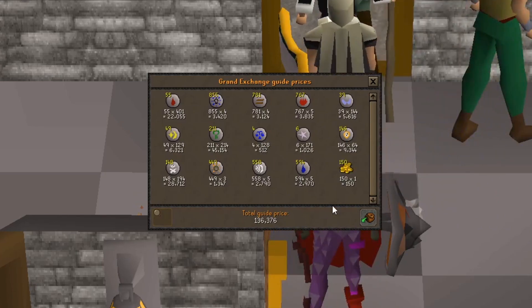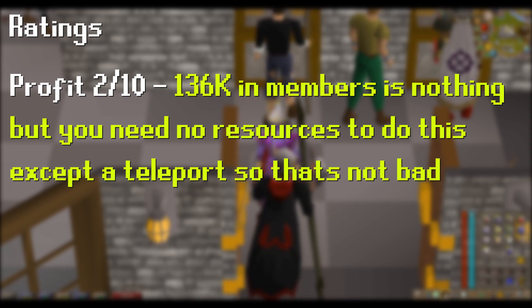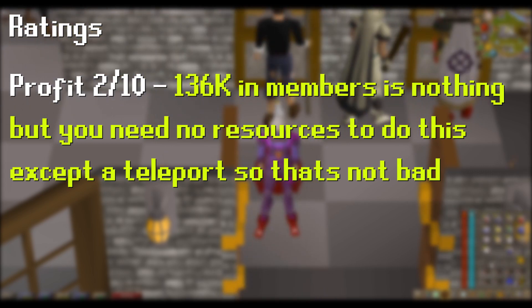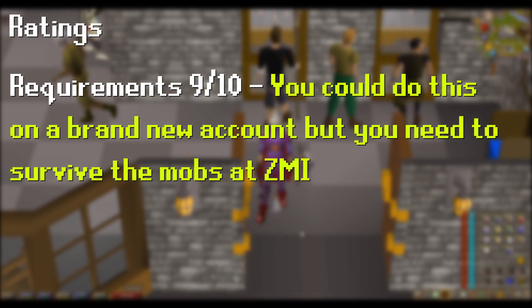For the profit rating I'm giving it a 2 out of 10 because 136k after one hour in members is terrible. I haven't given it a 1 because I didn't use any resources during the hour — you can literally get there from one dungeon teleport and you're set. For requirements I'm giving it a 9 out of 10 — I could give it a 10 but you do have to survive getting to the altar, so you can't do it on a level 3, and you need a Ring of Duelling to teleport.